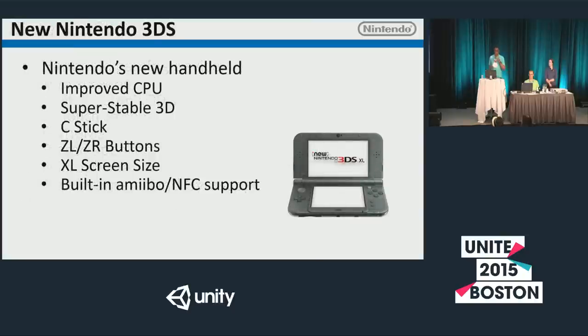With the new Nintendo 3DS, we have an improved CPU — faster speeds across the board. Super stable 3D which does head tracking, so when you're looking at the device from an angle you still have that great 3D experience. It has two additional ZL and ZR buttons in the back, and it has NFC support for Amiibos. You can tap the Amiibo on your screen and it'll go into whatever game you're playing. Amiibos are really popular right now.